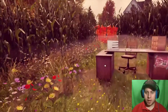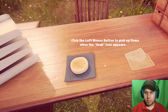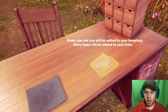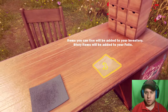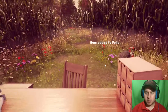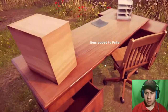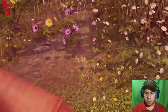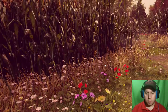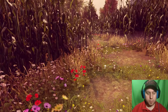Oh, a desk - okay, yeah, office. To pick up items with the grab icon. English muffin items you can use will be added to your inventory. Store item will be added to your folio. Item added to your folio. Fantastic. What can I do with this English muffin though? What is my folio? I don't know.